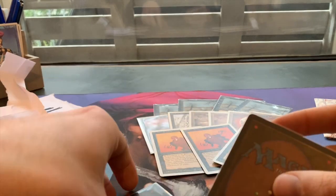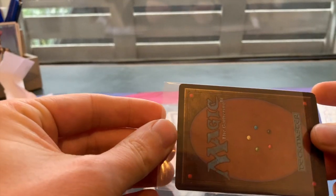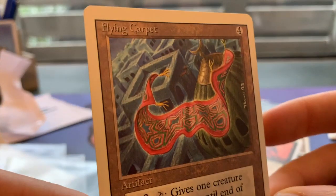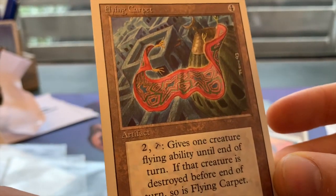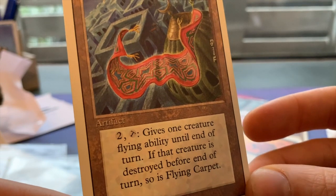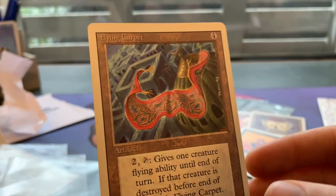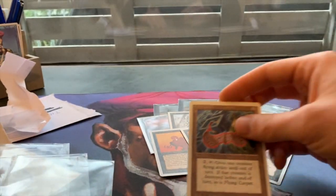We've got a few more cards. A beautiful Flying Carpet - artifact for four mana. For two and tap, it gives one creature flying ability until end of turn. If that creature is destroyed before end of turn, so is the Flying Carpet. Beautiful, beautiful, beautiful.